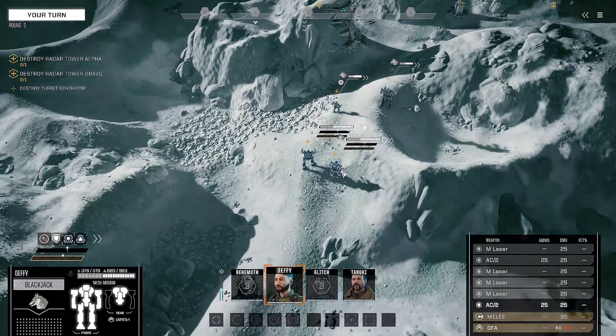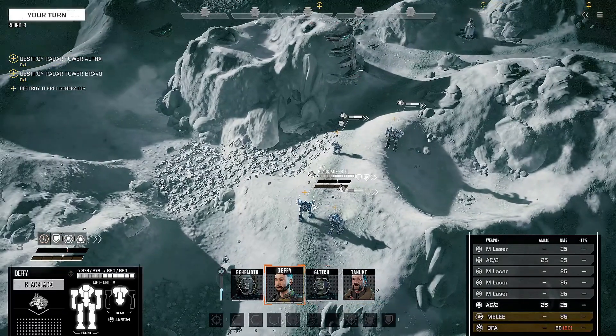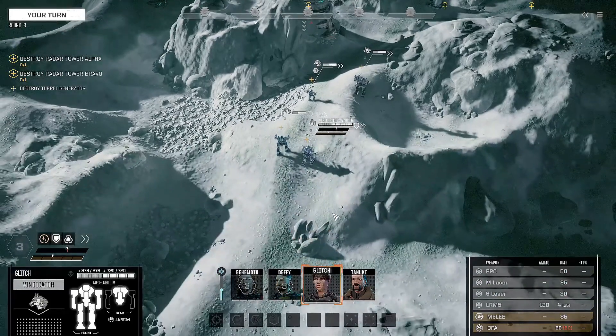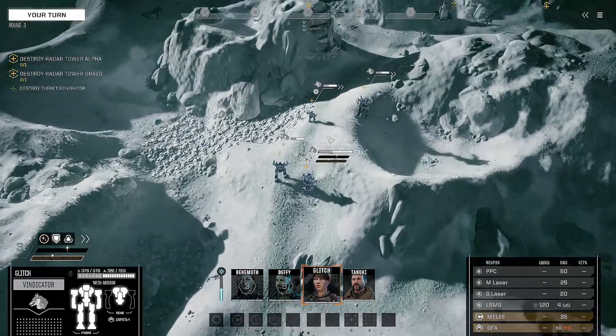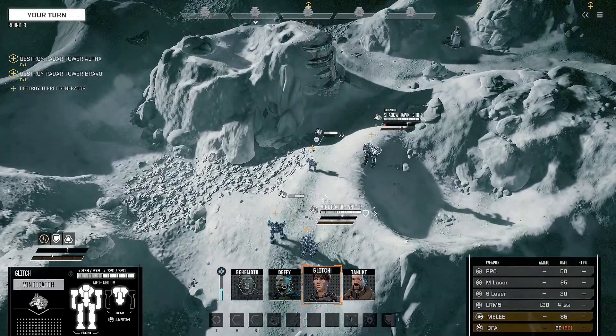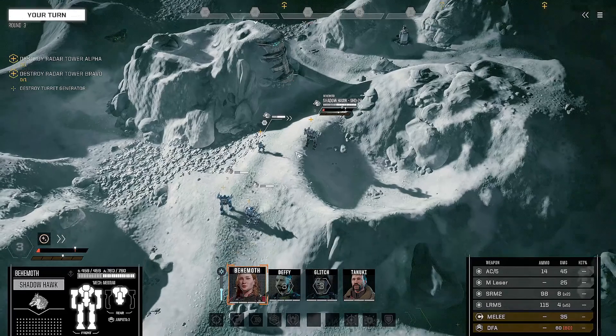Let me remind myself of who we're playing as. We've got Deafy in the Blackjack — jack of all trades, master of none, decent health, defense armor, and a lot of weapons. We have Glitch in the Vindicator — long range specialist, not bad. We also have Behemoth in the Shadowhawk, who is more of a tank because her specialization is defender, and not bad for close quarters.